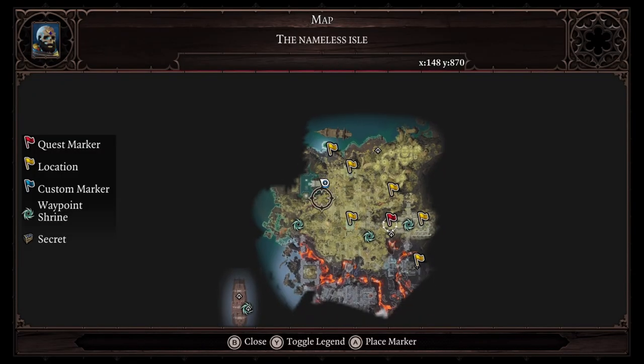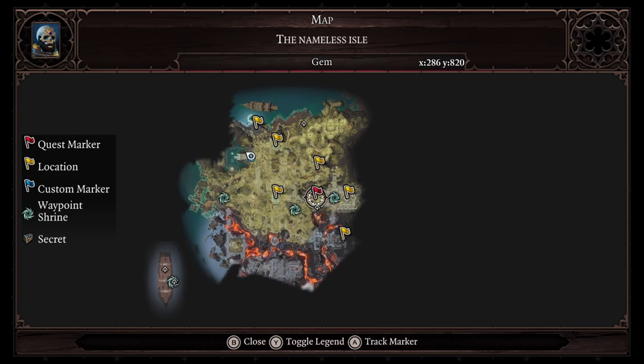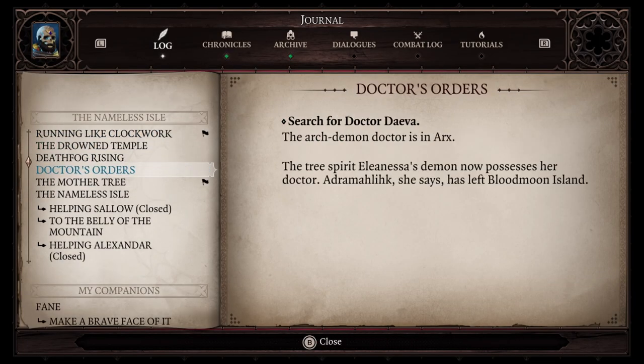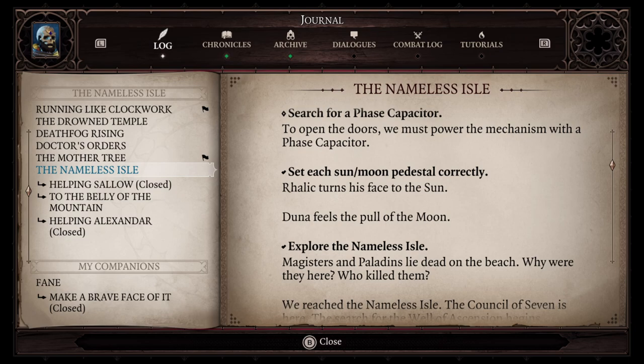We are currently at a waypoint I just discovered — not sure how I missed it. We're tracking a mission here but we're not going to do that right now. What I actually want to do is move on with the main quest on the Nameless Isle. We need to explore and find those pedestals that turn each of the runes — I think there were six. Once we find all the runes, we'll be able to advance to the next area.